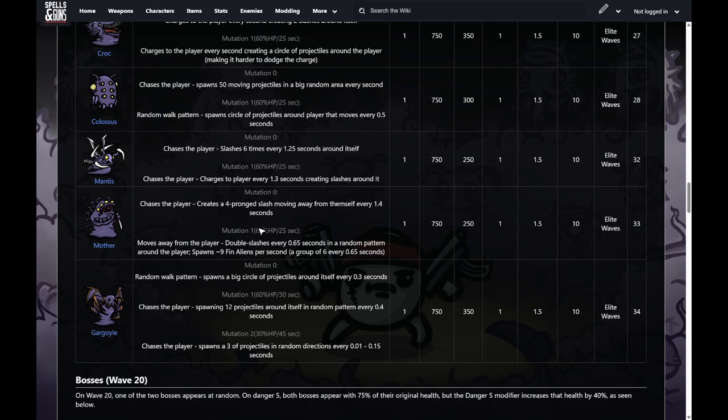The final elite is the gargoyle. They recently changed him this patch. Pretty much, he spawns a big circle of projectiles around himself. After mutating, he chases you, spawning projectiles in a random pattern. After his second mutation, he shoots projectiles in random directions really quickly. So he just has a lot of projectiles — that's his thing.